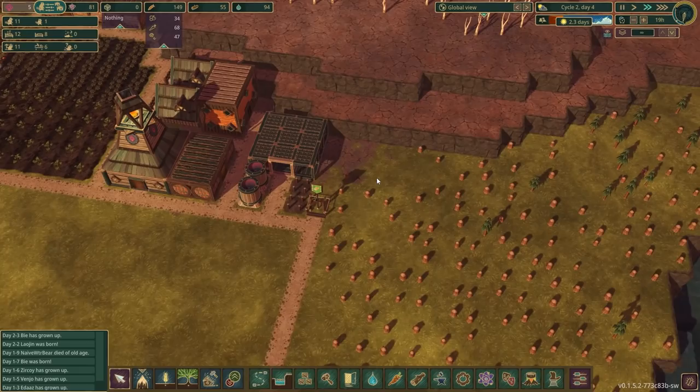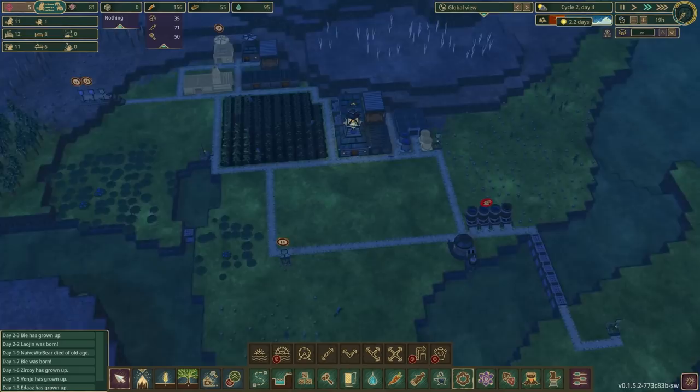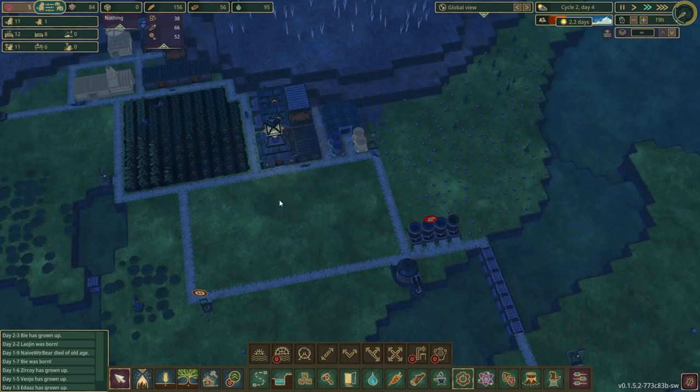Let's have a look at how much the lumber mill would cost us — it's only 15 logs, but the power wheel to run it costs 40 logs, so that's probably not going to happen anytime soon. On the bright side, we've got a second water tank finished, which is fantastic.